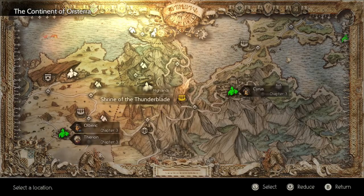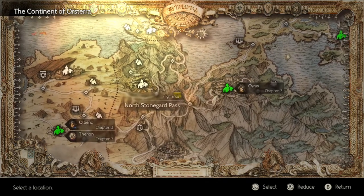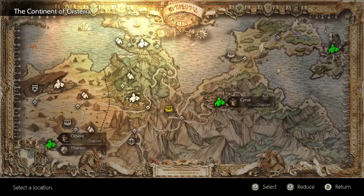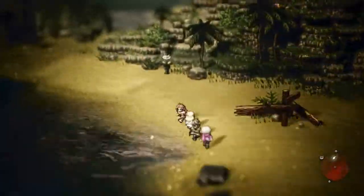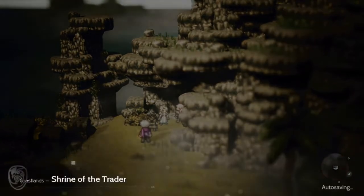From here, you might consider going east real quick just to get the Stoneguard fast travel point and maybe heal your party up. But if you're ready to go, you'll start heading north towards the Moonstruck Coast and up to the Shrine of the Traitor. Once you get to the Moonstruck Coast's entrance, you'll travel down the hill to the beach and go as far west on the beach as you can, until you find another cave which holds the Shrine of the Traitor.